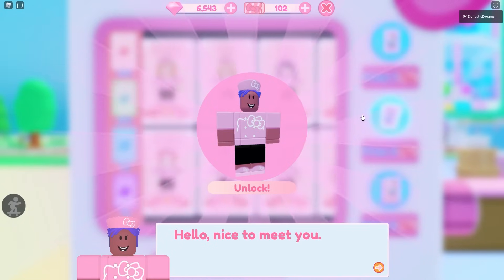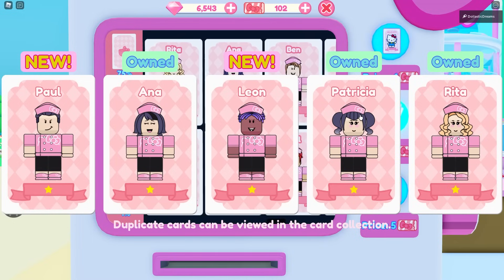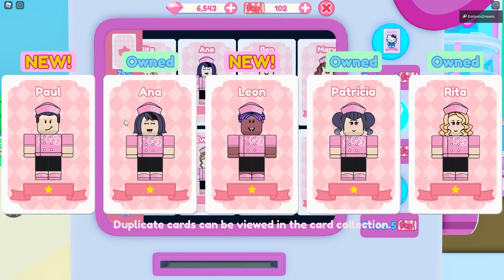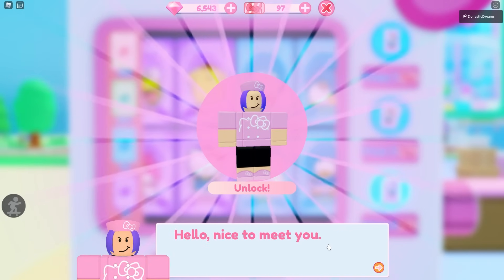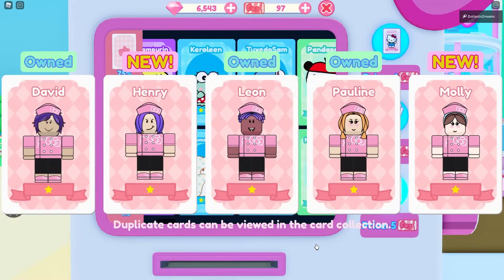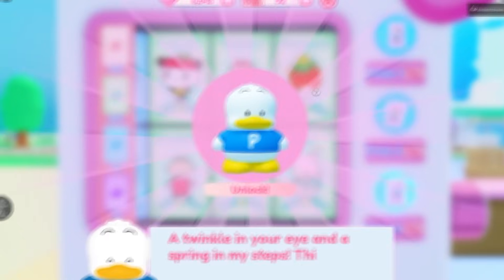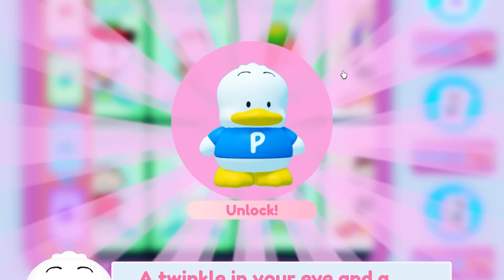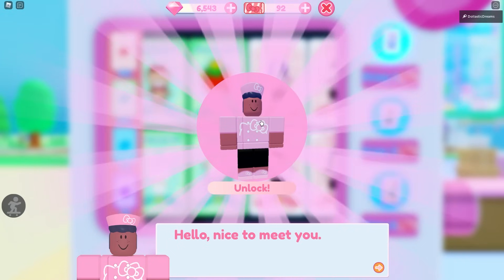It would be so nice to have multiples of Tuxedo Sam cards because I really, really want to get him an outfit. New ones — who is this? I like your hair though. And then this one — she's wearing a little headband, how cute. Pickle! Yes! We got a new Sanrio character, Pickle! That is so nice, welcome to the team.